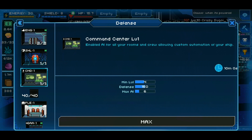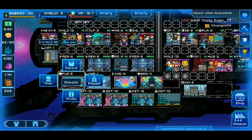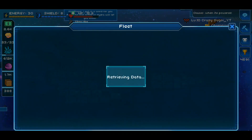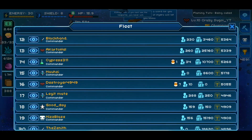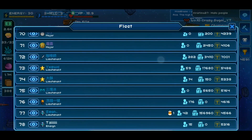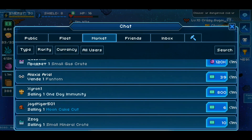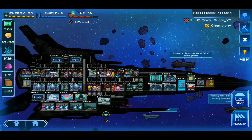Once you place the fleet room on your ship, you'll be able to join a fleet. My fleet is Hydra, which is arguably the best fleet in the entire game right now. I'm in Hydra 2, which is a sister fleet of Hydra but just as good. What you're going to want to do is join one of the top 100 fleets in this game, or at the very least one of the top 200, so you can have a great gaming experience with people who know what they're doing.